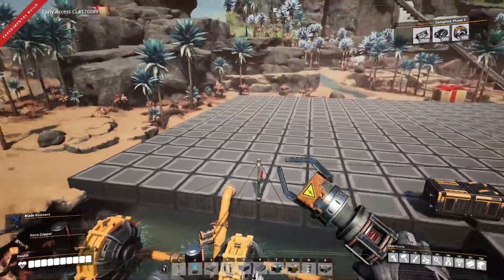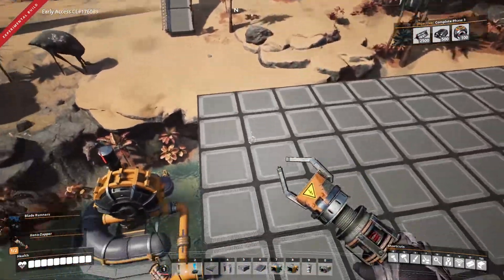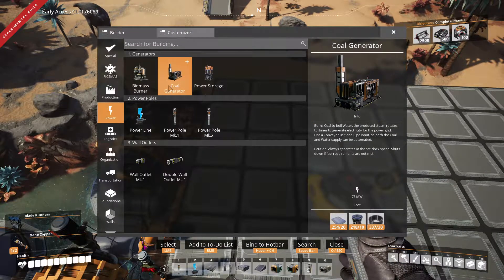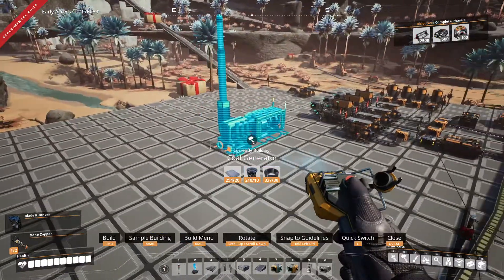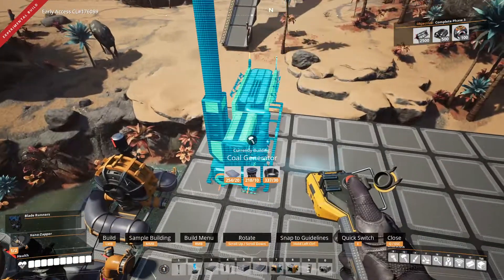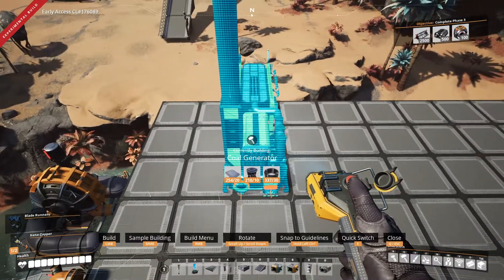If I have six and six — 12 altogether — a coal generator also takes in 15 coal per minute. So with 12 of them that's only 180 coal per minute, which is less than a mark 3 belt but more than a mark 2. So we're going to come down here and start building these.